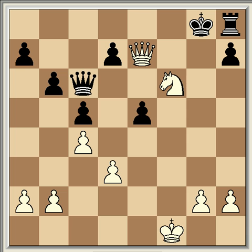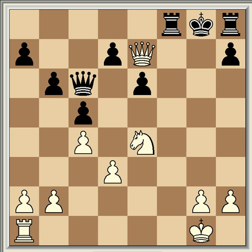After rook f8 and rook f1, he's pretty much obliged to take here — if he doesn't it's going to be mate. He has to find some way to defend, but the knight is going to go to f6 and it's just all over. Fritz gives a material advantage of six points. It was a brilliant game from Tal. I hope you enjoyed it — please leave any comments and thoughts, thanks very much.